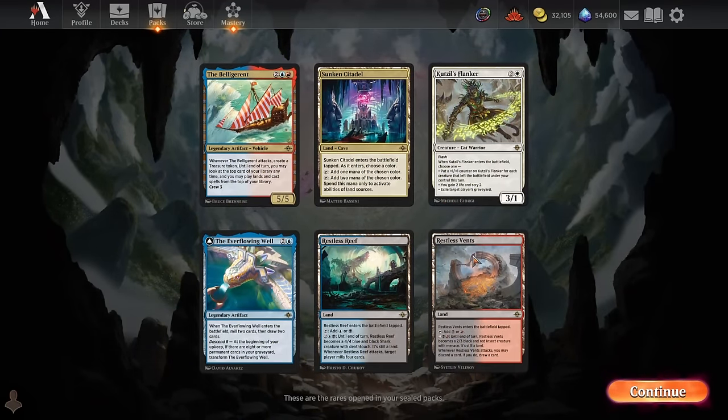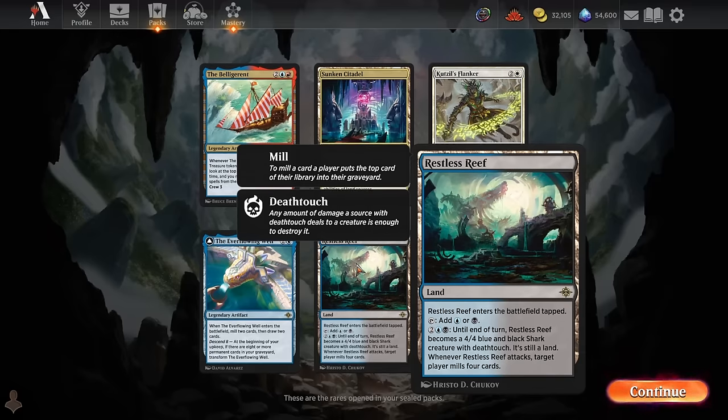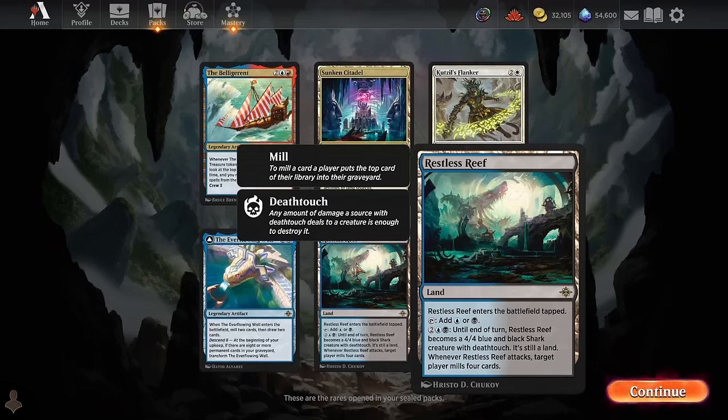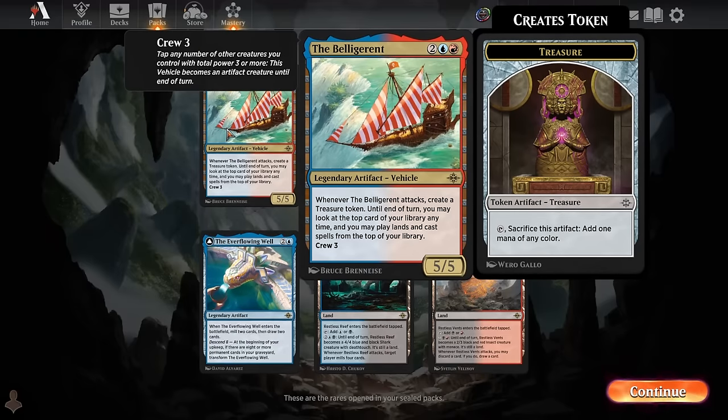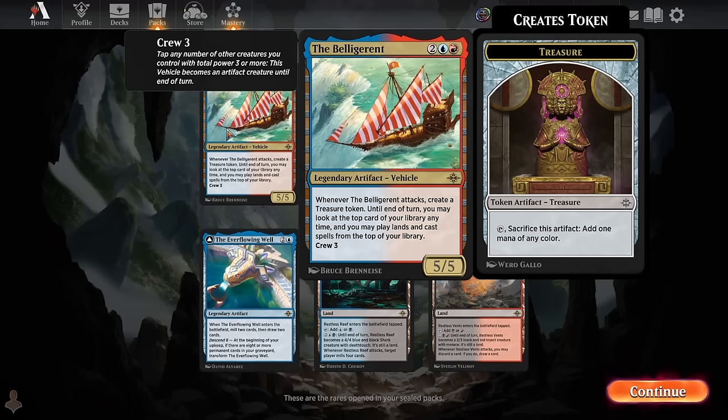Well, those are certainly some rares. Three lands is pretty disappointing, but two of these lands are kind of spicy if we end up playing blue, black, and red. Any of the lands that can turn themselves into creatures to start attacking later in the game tend to play really well because they make sure you don't flood out while also fixing your mana early. So I do like these rare lands — it's just a bit awkward to have three rare lands in the sealed pool. The Belligerent is a really nice one: whenever you attack with this vehicle, you're able to basically keep casting spells off the top of your library as long as you have the mana to cast them.